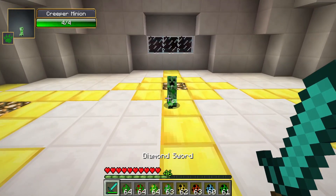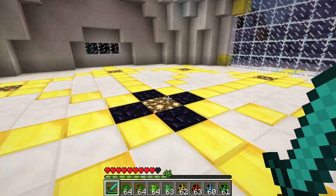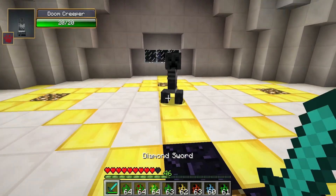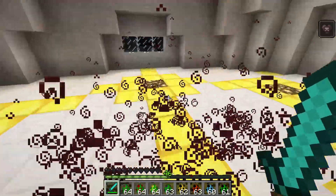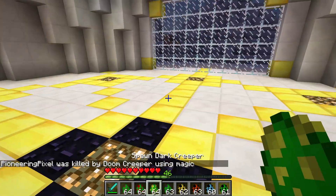The creeper minion is the small one you see the mutant creeper summon when it calls its minions. Next up is the doom creeper — this is a very strong creeper. If it blows up you're probably going to die because it leaves a giant trail of harming and withering effects, which is extremely powerful.